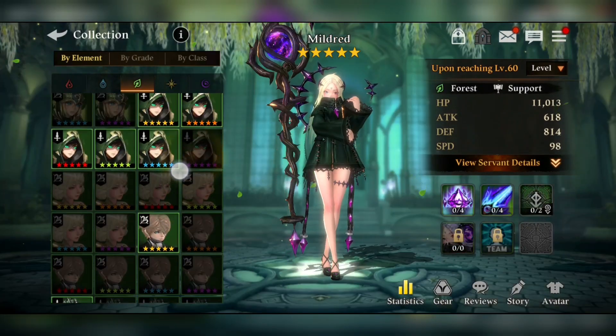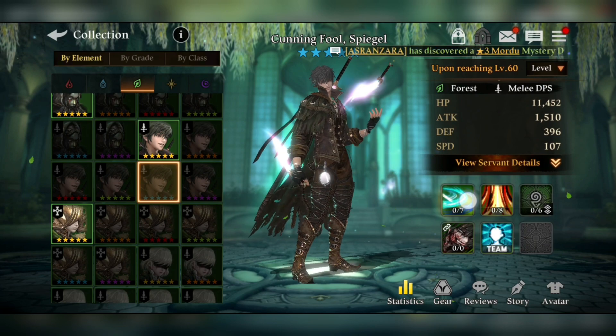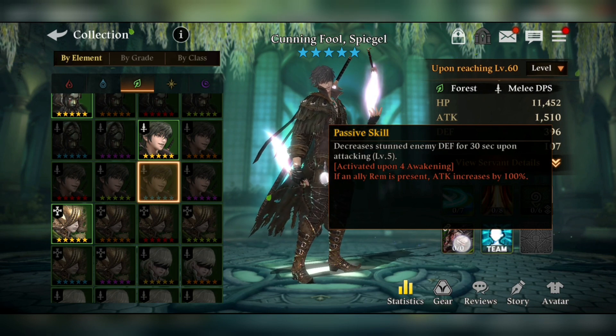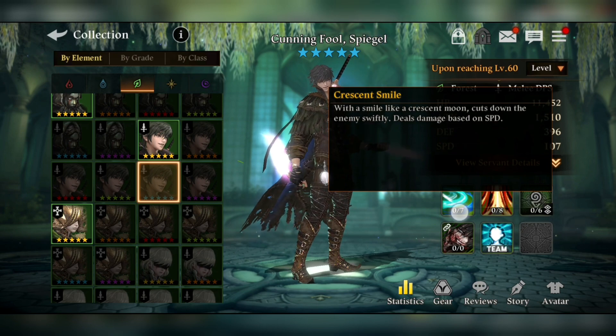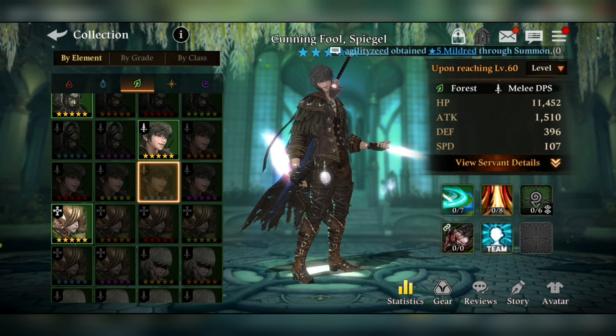For a useless servant example, let's look at Forest Spiegel — a very old servant who still needs revamps. His first, second, and third skills are basically the same thing. His passive skill says it decreases a stunned enemy's defense for 30 seconds upon attacking — that's just a utility effect that any support servant can already cover, making it redundant. His first skill just deals damage based on speed with no utility whatsoever, which is really useless.